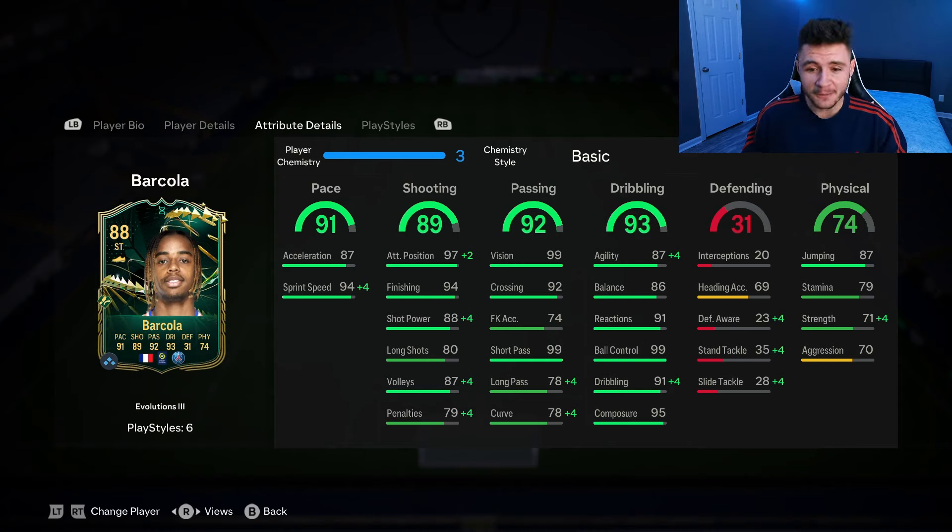92 passing, another phenomenal stat for the card. If you want to play him out wide, he does have some really nice passing stats: 99 vision, 92 crossing, and 99 short pass. 93 dribbling, especially with his 4-star skill moves: 87 agility, 86 balance, 91 reactions, 99 ball control, and 95 composure.